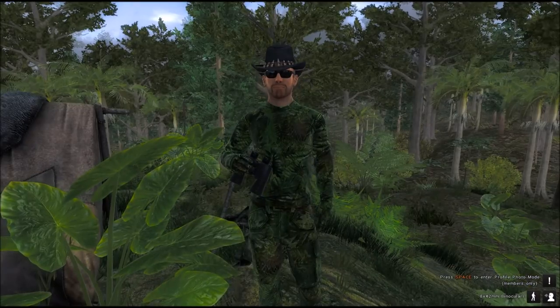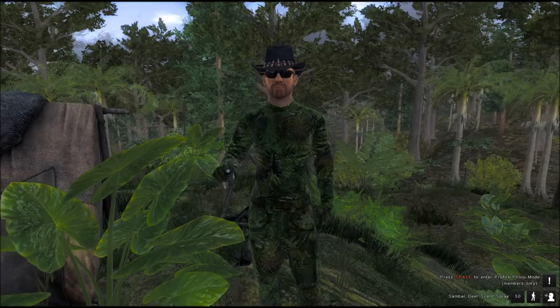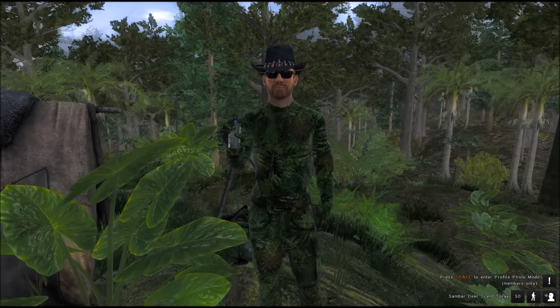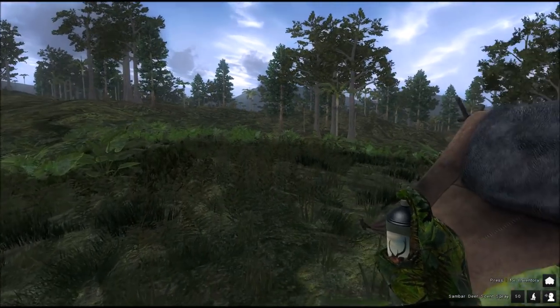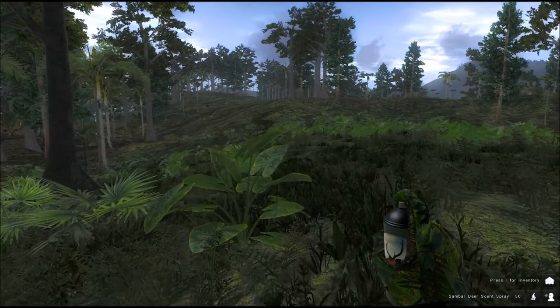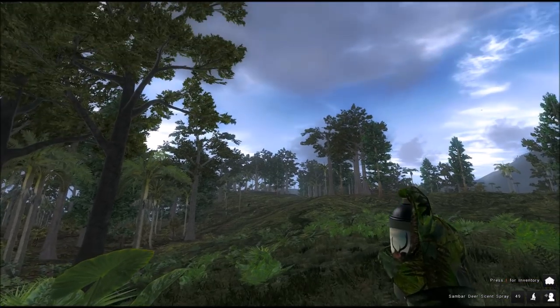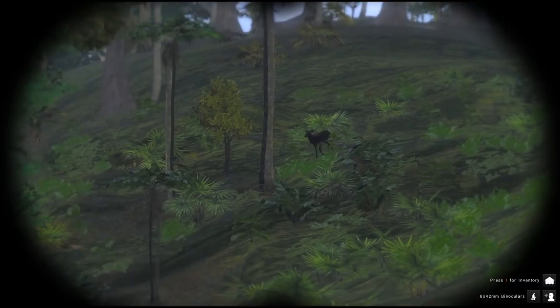Good to see you. We're playing theHunter Classic and today we finally have a lure for the sambar deer. They have released a scent spray — this is the bottle — and they say don't spray it in your face. So let's try this out. Finally we have a lure for the really difficult-to-hunt sambar. We've got a female ahead. You can spray anywhere, it doesn't have to be on an object.